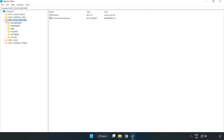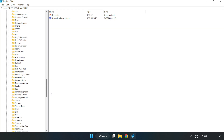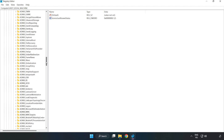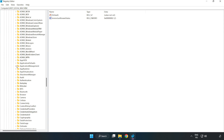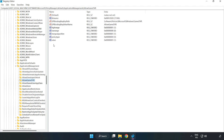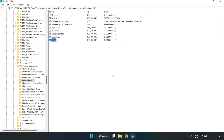Navigate to HKEY Local Machine, then Software, then Microsoft, then PolicyManager, then Default, then Application Management, then Allow Game DVR. Right-click the value, click Modify, type 0, and click OK. Close the window.